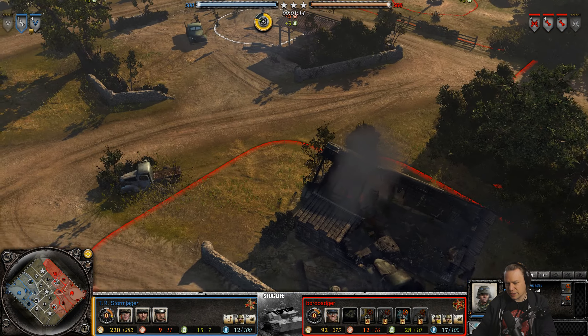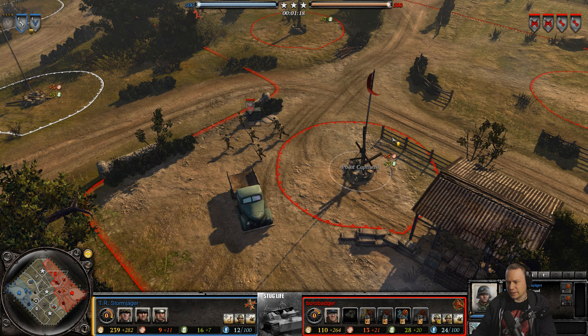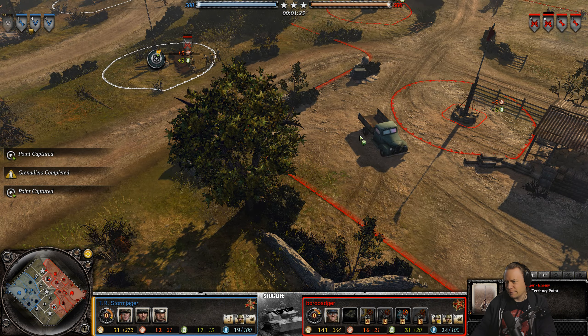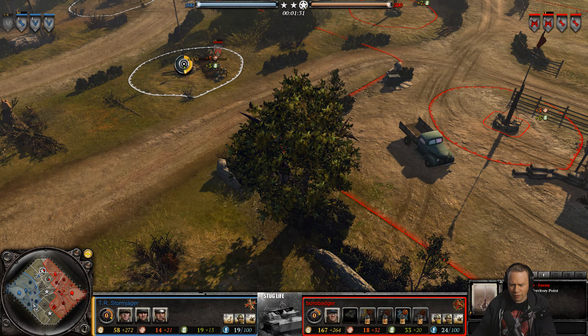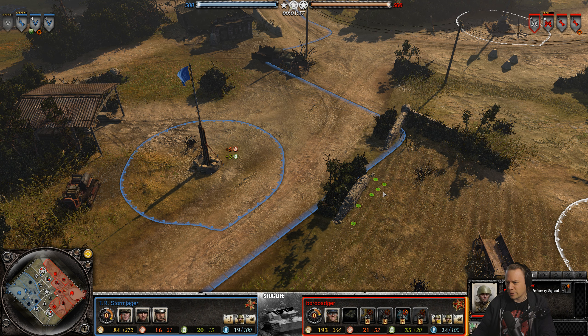Borobadger is starting in the east area, meaning he has an unfortunate cutoff point practically surrounded by green cover. If he wants to wire off here, he has so much to cover, whereas down here you can get away with just wiring off a small section.